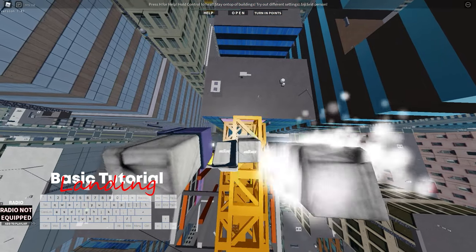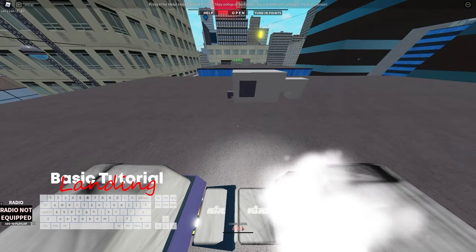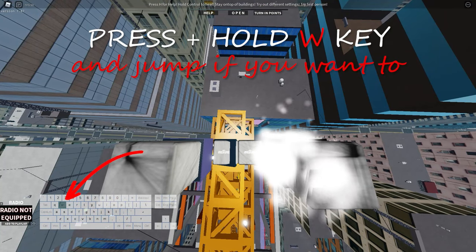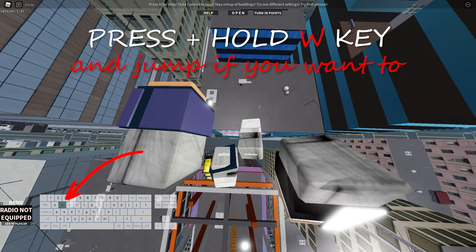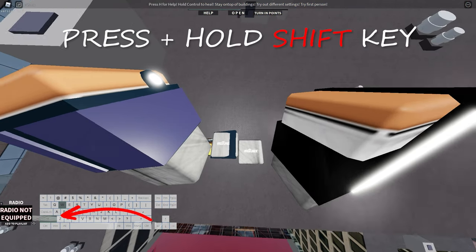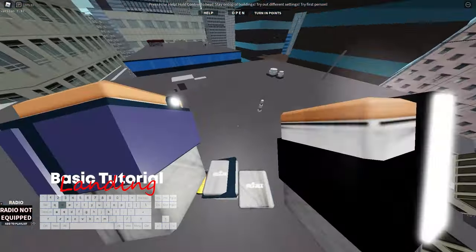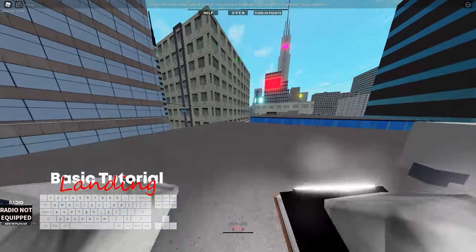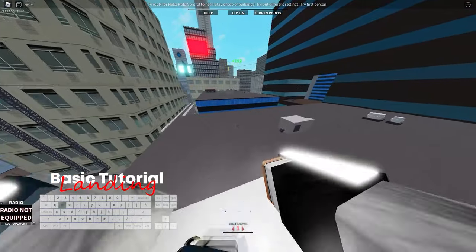To perform a perfect landing with a roll, you do the same as precise landing but this time press and hold any movement key like WASD — that will cause you to roll. If you want to cancel the rolling animation, perform the perfect landing with roll and then hit spacebar. It will cancel the rolling animation and turn it into a jumping animation instead.